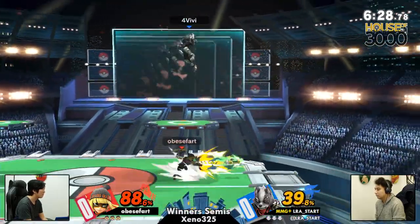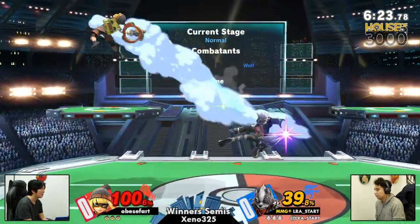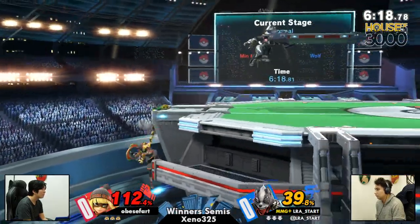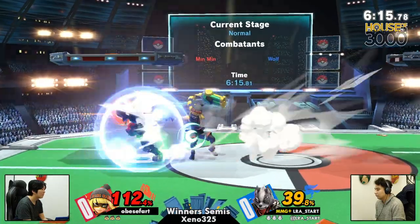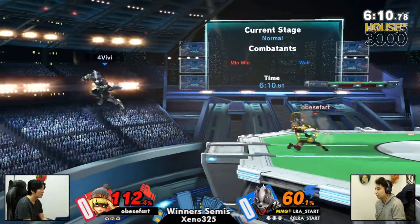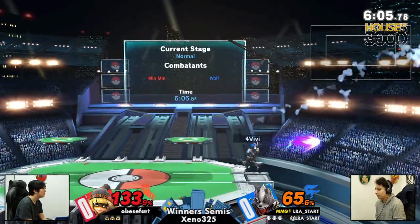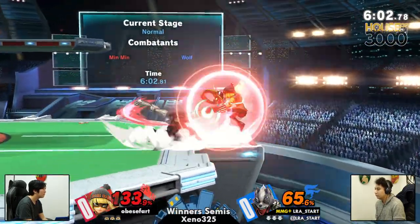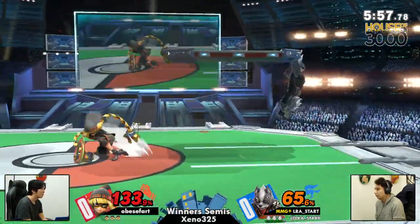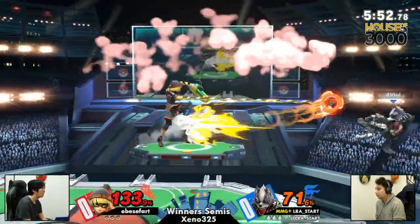Not sure what that was — Obese Fart just psyching him out maybe. Big double back air as well. Really good air dodge just to get back. We're starting to see some zone breaking here from Obese, but LRA is just much better in that department. He takes the small hit in order to get the high recovery. The pivot cancel gets him forward. Another ledge trap but no dice. LRA really likes to throw those up smashes at ledge — it's strong, but don't do it too often.